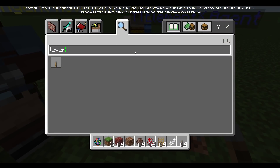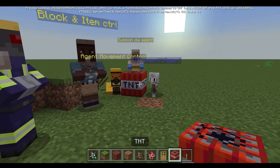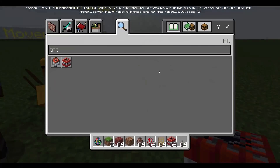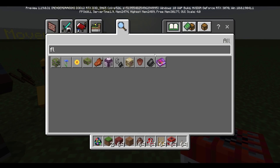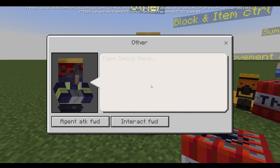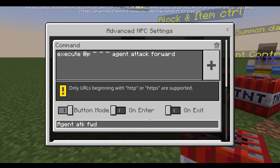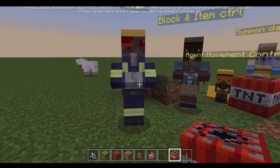What happens if I place TNT right here? Will it explode? Will it automatically select the flint and steel? Let's go ahead and give the agent a flint and steel just in case. But no, it does not interact with the TNT. What if I attack the TNT? Nothing.